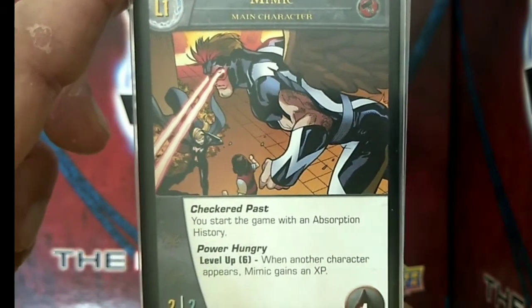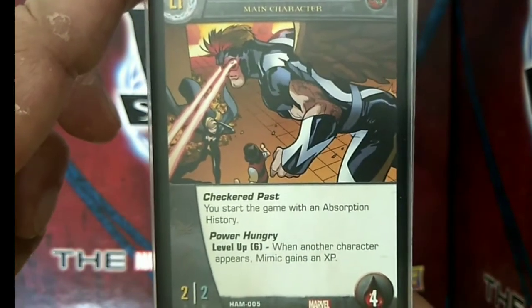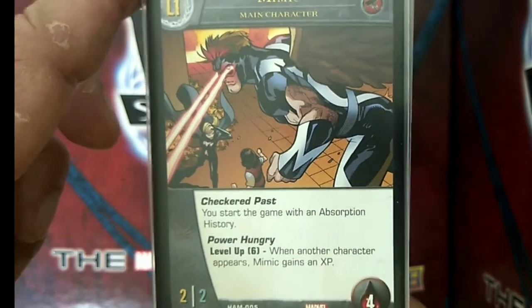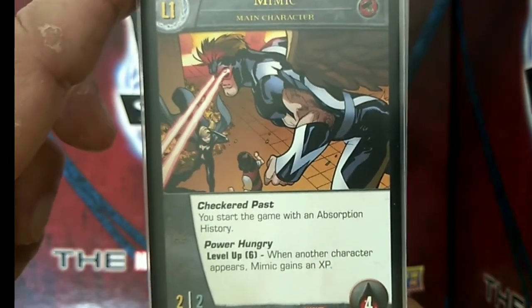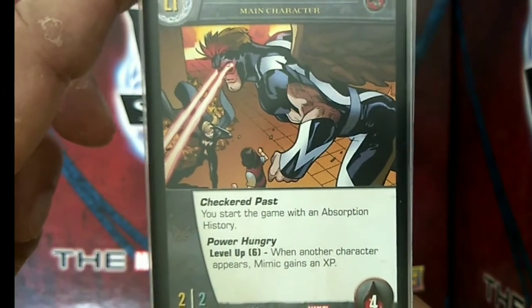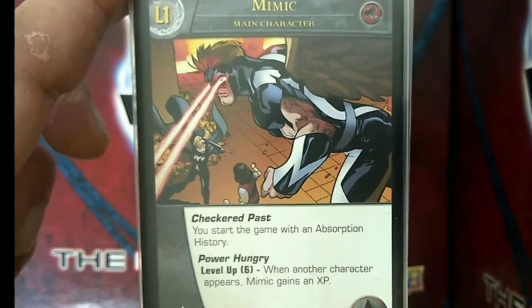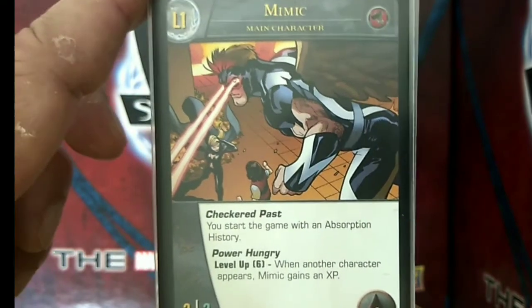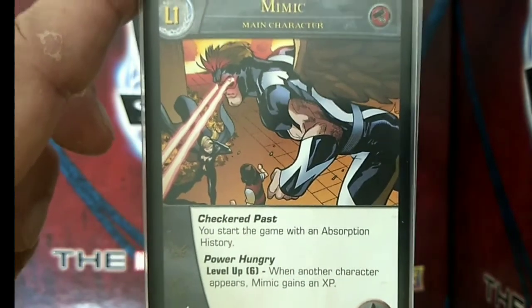For this particular set, we only have 6 original X-Men team members available: Professor X, Angel, Beast, Cyclops, Iceman, and Jean Grey. For this deck, we decided to stick with the errata and use only characters from the original X-Men team, either from the X-Men team affiliation or from the Mutant Resistance team.